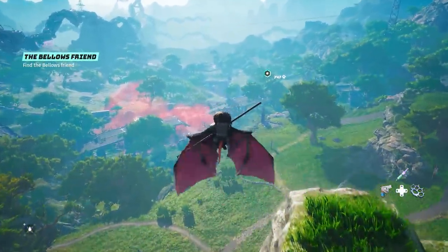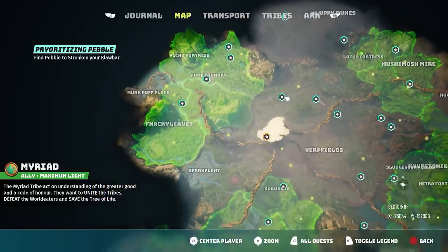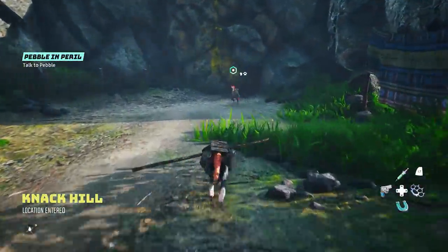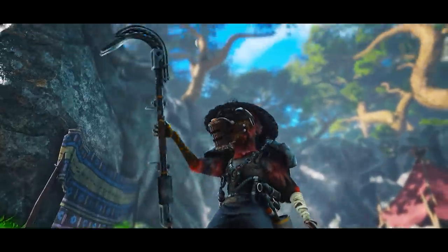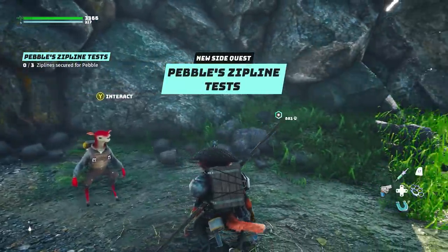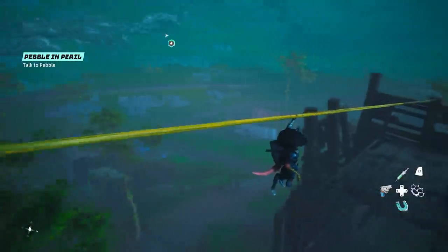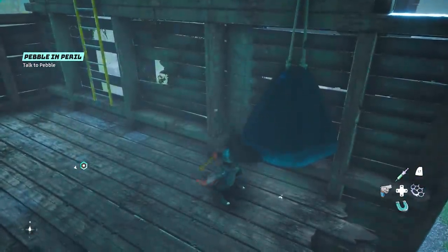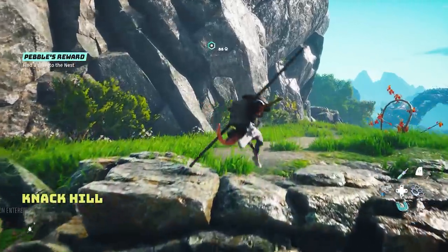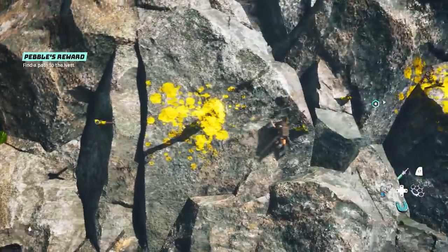Now let's talk about a couple of really awesome secret mounts that will help a ton with exploration — one of which is extremely cute. There's an NPC called Pebble you can find right here on this side of the map next to the dead zone. One of his first quests gives you a level two upgrade to your claw bar. If you continue that quest chain and open up the next one called Pebble's Zipline Test, you'll have to secure three ziplines in three different parts of the map. Once done and you go back to him, he gives you one last objective which is to retrieve his present.